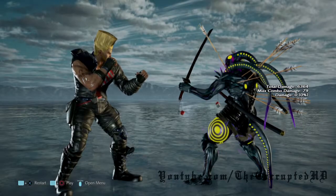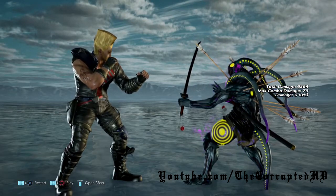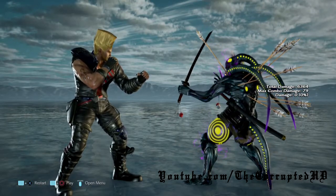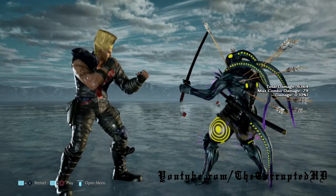Hello and welcome back everybody. My name is Eddie and this is Tekken 7. This time we're going to be going over Paul Phoenix and his launch punishable moves, his jab punishable strings, and strings that we can flash in the middle of.